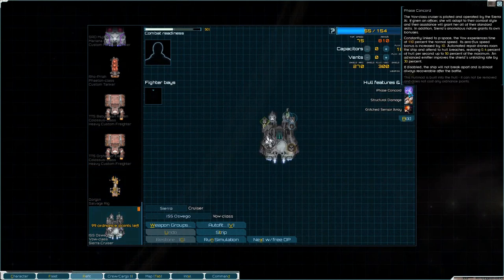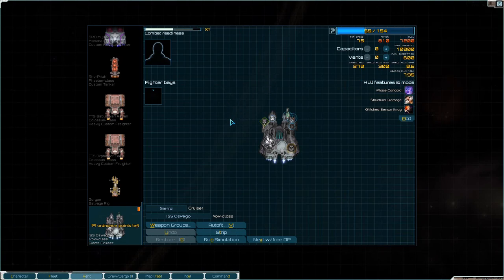Large universal, medium missile, medium hybrid, two medium energy, two small energy, one fighter bay. Has a unique Storm Blaster, a proximity launch burst PD ion for structural damage, and a Grint Sensory and Base Concord. The Bow-class cruiser is piloted by the Sierra AI. If given an officer she will adapt to their combat style. Sierra's anomalous nature grants its own bonuses: time at 110% normal speed, zero-flux speed bonus increased by 10%, automated repair drones restoring 0.4% hull per second up to 50%, advanced emitter improves shield unfolding rate by 30%, and if disabled the ship will not break apart and is almost always recoverable.